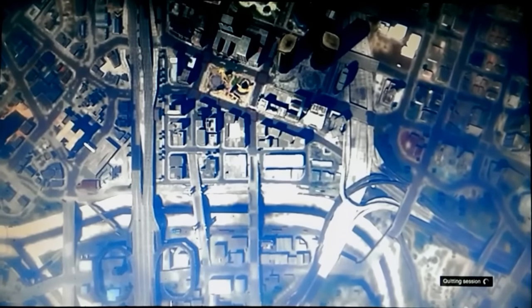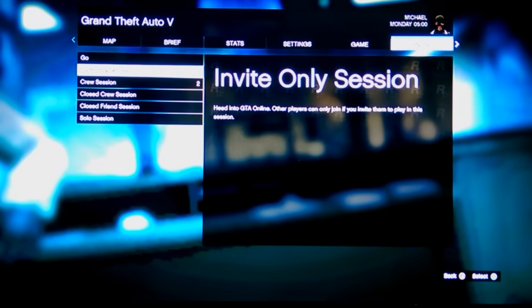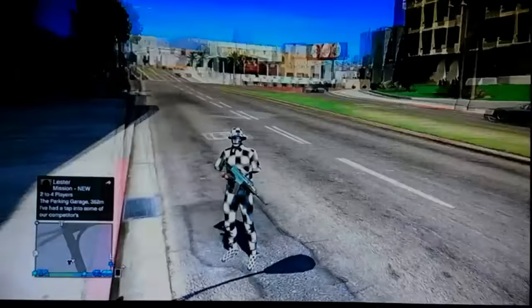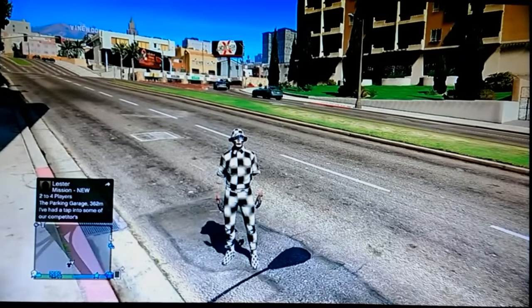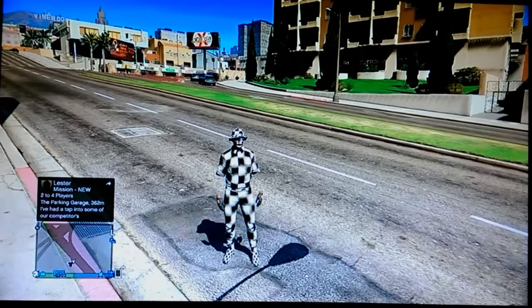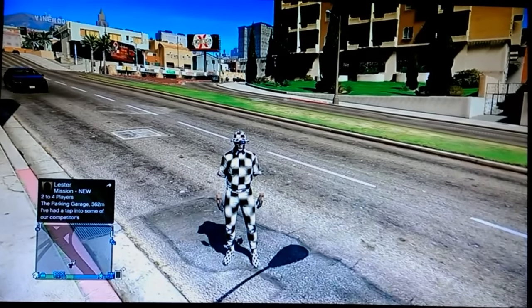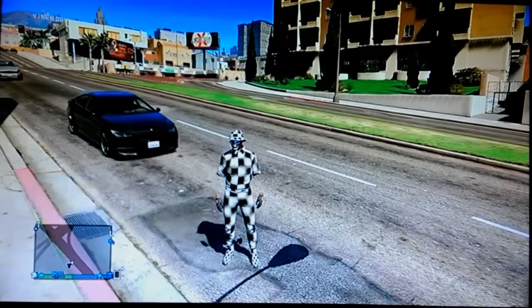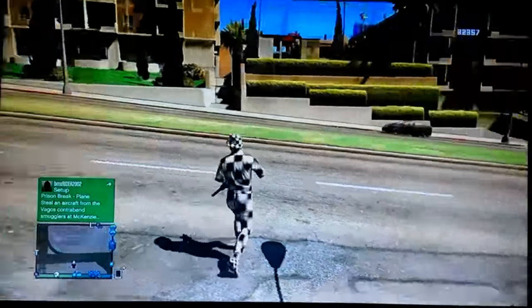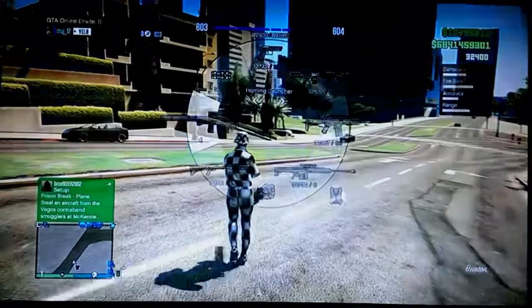Once you're at story mode, head back online into an invite-only session. Once you're back online, check your inventory and select your outfit. You should be wearing a modded-looking outfit — a checkerboard outfit with invisible arms. Looks pretty dope — looks pretty modded as well.